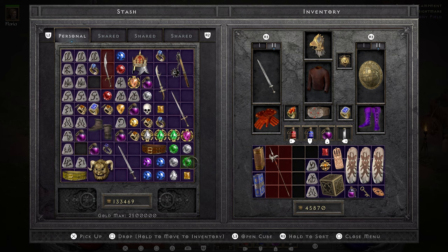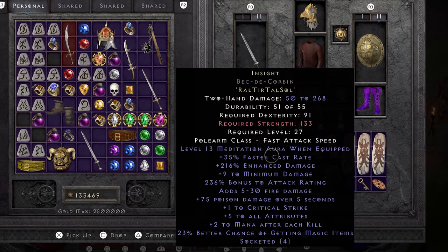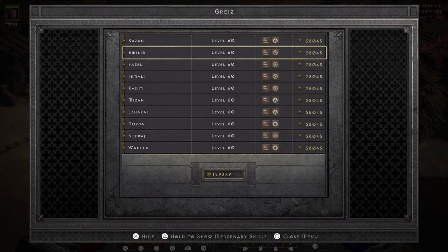The Insight runeword is wildly overpowered, which is why I'm going for it every single run. For the mere price of a Sol rune you get practically infinite mana in the form of the Meditation aura. It also has a ton of enhanced damage and attack rating that will help the mercenary along nicely. Insight has 35% faster cast rate, 5 to all stats and magic find — I'm just left wondering if there is a two-handed caster build out there that wants this.